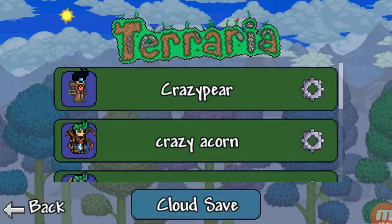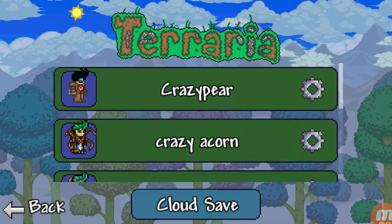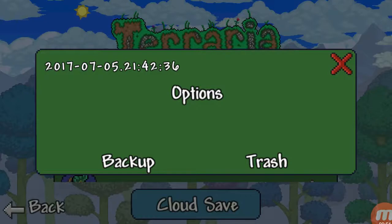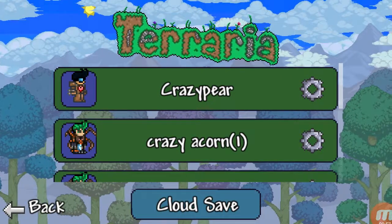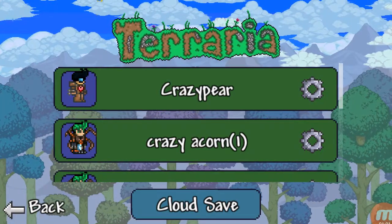So you want to exit out. And what you want to do is click the little settings thing. Click backdrop and local. If your character is local, click local. Because if it's cloud save, it's cloud save.